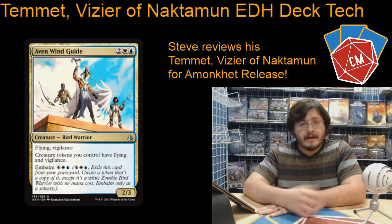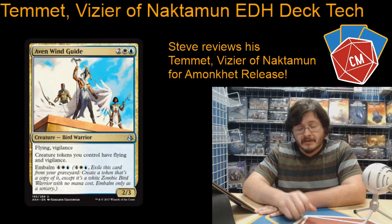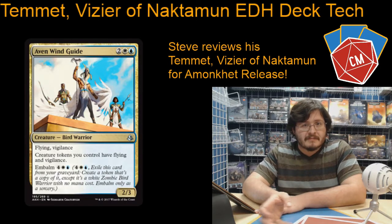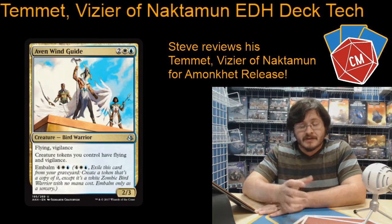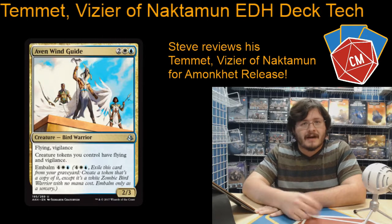Then we've got Aven Wingmate, another new card — great finisher, in my opinion. Goes to the graveyard, you can always bring him back out. The way I would play it is kind of sneakily: he dies early, and then when you want to just swing over and kill everybody, you just bring him back, and then all your tokens have evasion.